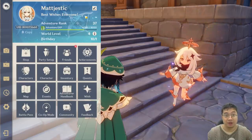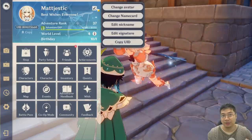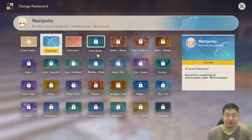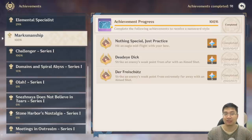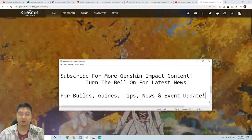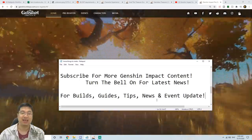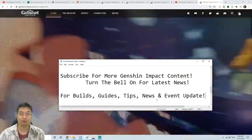Here you can see my marksman sniper achievement background with the arrow design. To change your background, go to the name card section and you'll see a variety of name cards including the reward for completing the marksman challenge series. Let me know if there's a particular achievement you have trouble with — we can focus on that and work towards finishing all achievements together. If you found this video helpful, subscribe and turn on the bell for the latest news. I'll be making more builds, guides, tips, and event updates. Best of luck and have the most fun exploring this wonderful world!